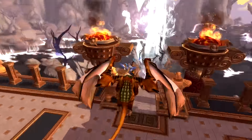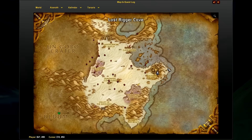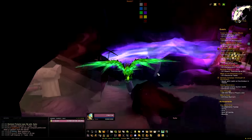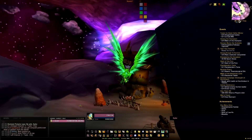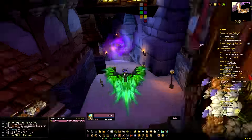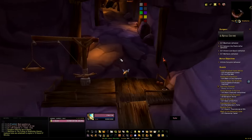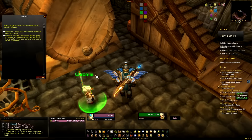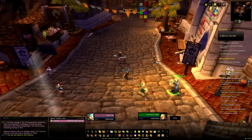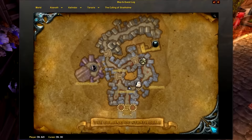One of the most notoriously easy drakes to get in the game is the Bronze Drake. A lot of people at the beginning of Wrath of the Lich King struggled to get it, and then towards the end pretty much everyone had it. Head to the Caverns of Time in Tanaris — there's a portal in Dalaran for a quick route — fly all the way down to the Culling of Stratholme. Put it onto Heroic Difficulty and head inside. If this is your first time, Chromie will have a quest for you to discover some crates and do a little RP, but if you've done it before you can speak to her to skip it all.